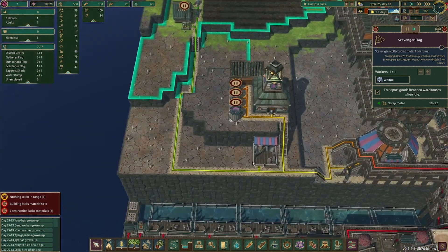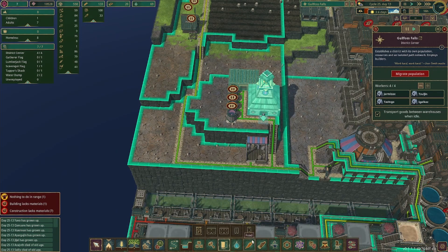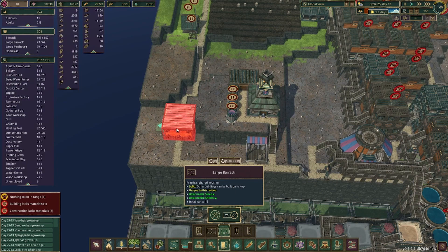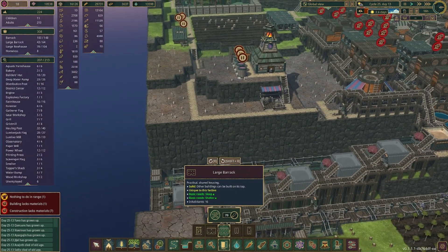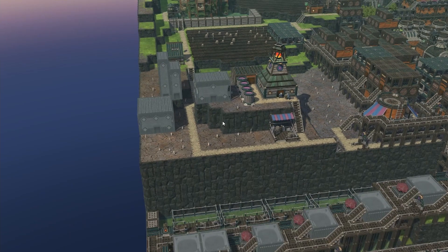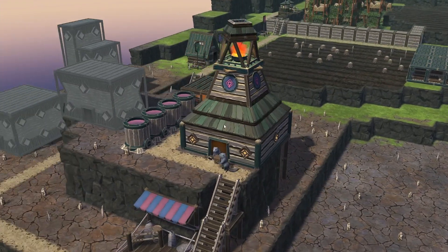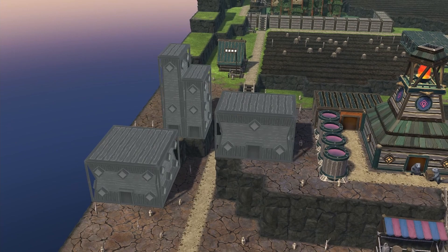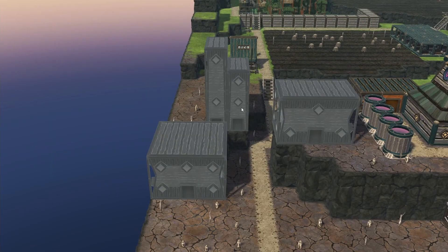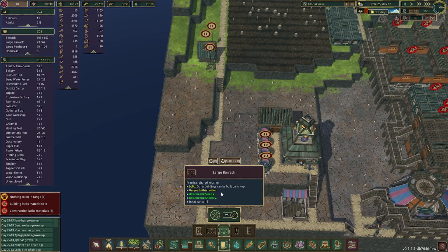This side needs some housing and stuff, but this is going to be our resort district. Let's take a look at our housing. So we have these barracks — the large barrack and the regular barrack. They're like a different depth. Then we have the large row house and the small row house. If we do the large barrack we have 16 capacity, which could be kind of nice.